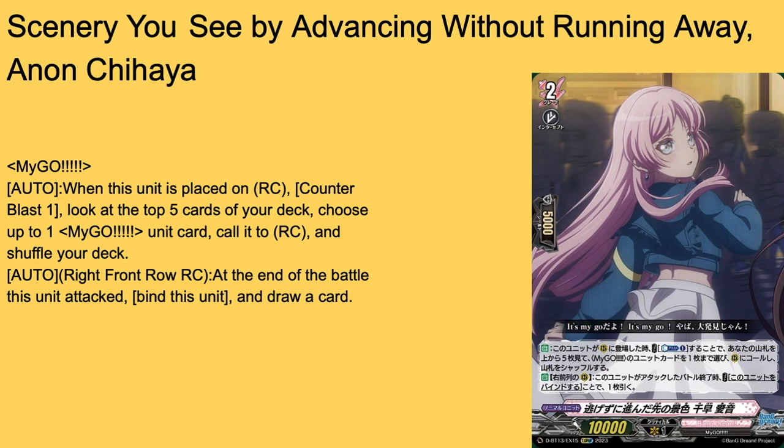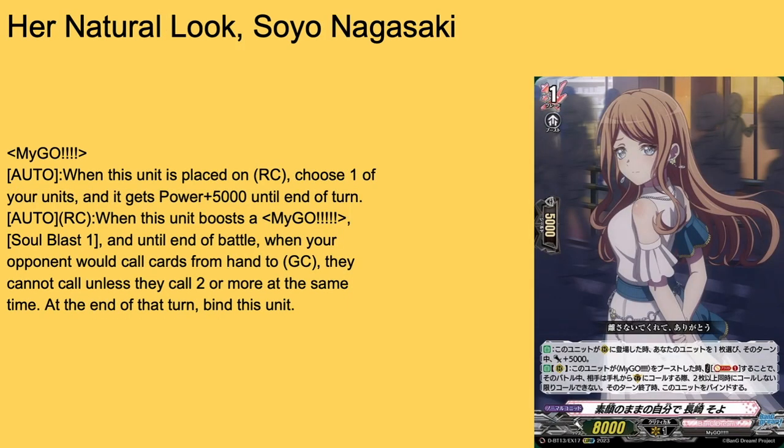Then we have Scenery — such a beautiful card, I love her art so much. Grade two, 5k shield, 10k base, with an incredibly long name. It's one of the two cards with good art that combos well with the icon. My-Go auto: when she's placed on rear guard circle, by counter busting one, check the top five for up to one My-Go unit card and call it to rear guard, shuffle the deck. And then auto: from a front-row rear guard circle, at the end of the battle she attacked, bind her to draw a card. Not a mandatory bind but if you want that draw it's great. Four-of.